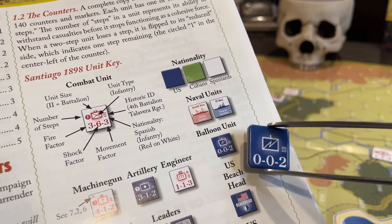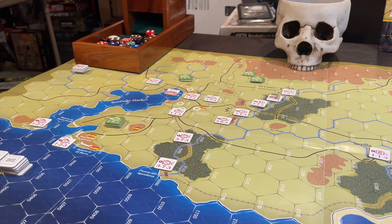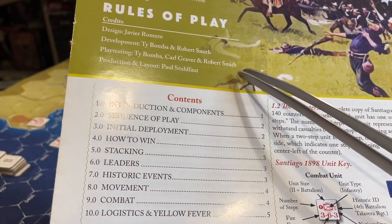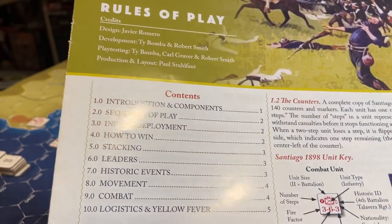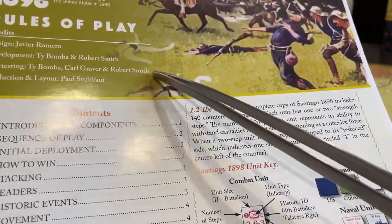Up there in the jungle movement special rules they talk about balloon mode - it's part of the right but the naming discrepancy persists. They didn't edit these and I honestly think they didn't playtest them adequately. Notoriously under-playtested magazine games - if you notice, there are only three playtesters listed, and two of them are the co-designers Ty Bomba and Robert Smith. Carl Graver is the only outside playtester.